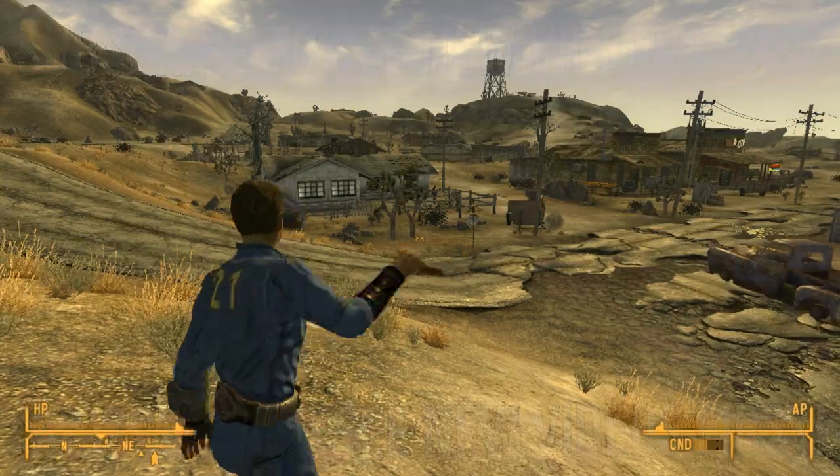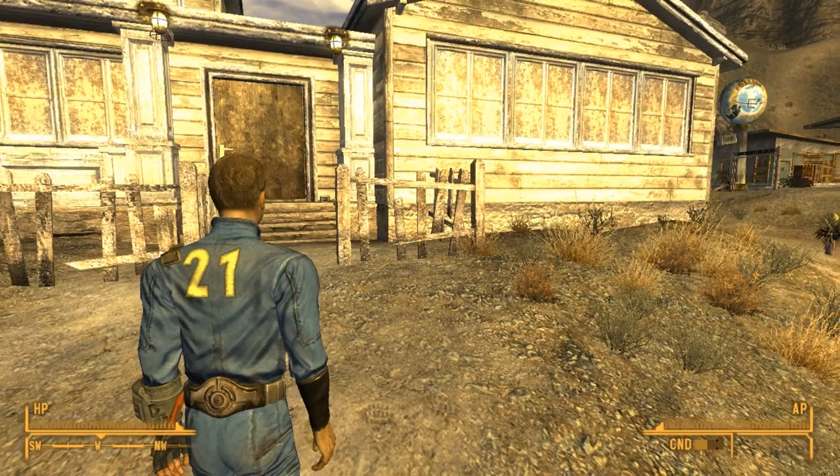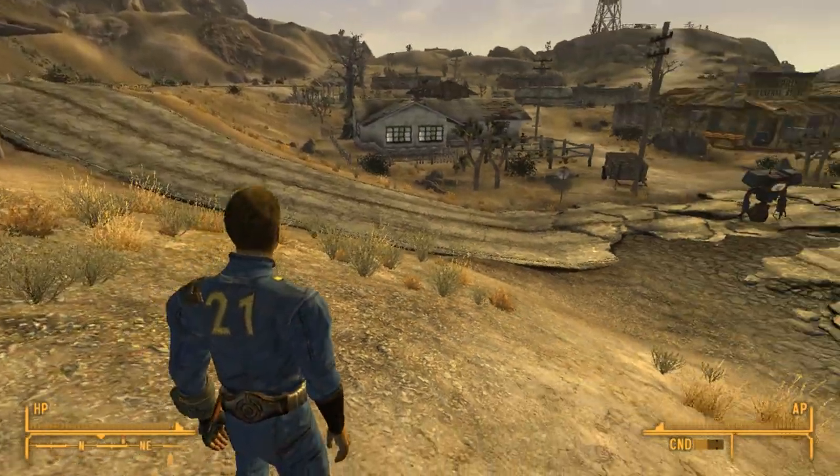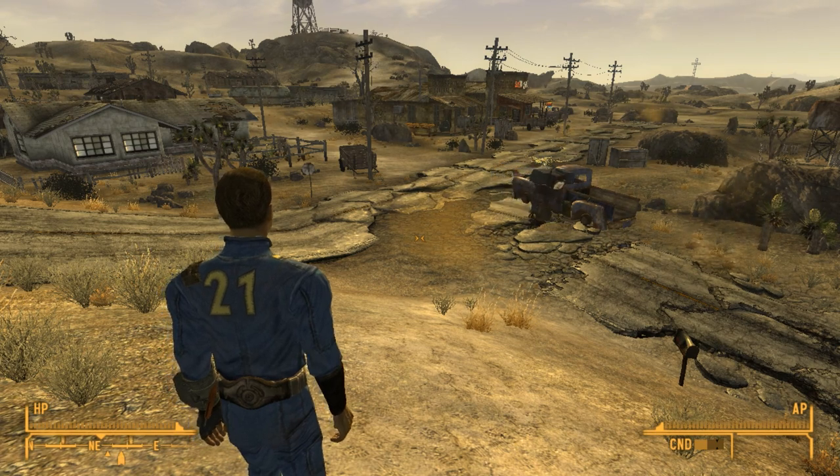The first thing we've got to do is find Sunny Smiles. This quest is started when Doc Mitchell tells the player to go find Sunny somewhere in the town of Goodsprings. Do be aware, this quest is part of the tutorial, but it's also optional.